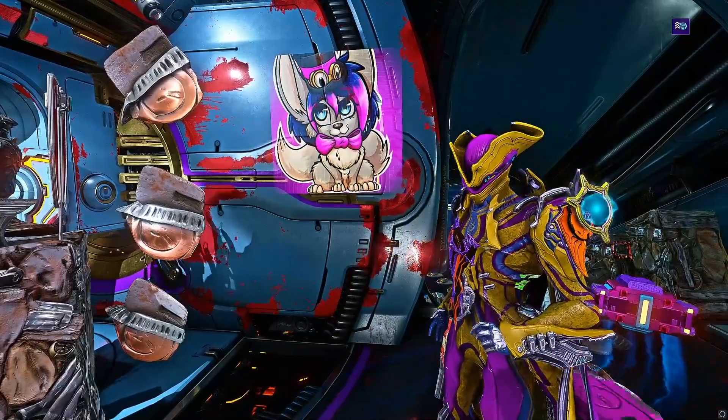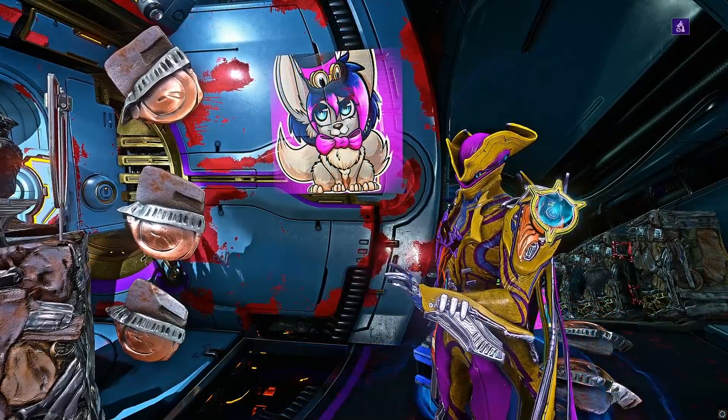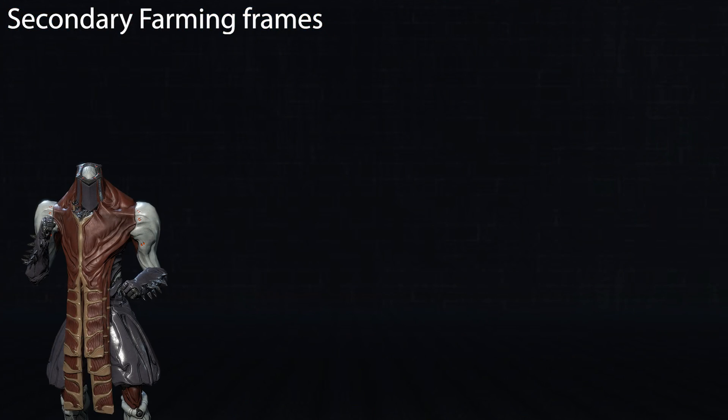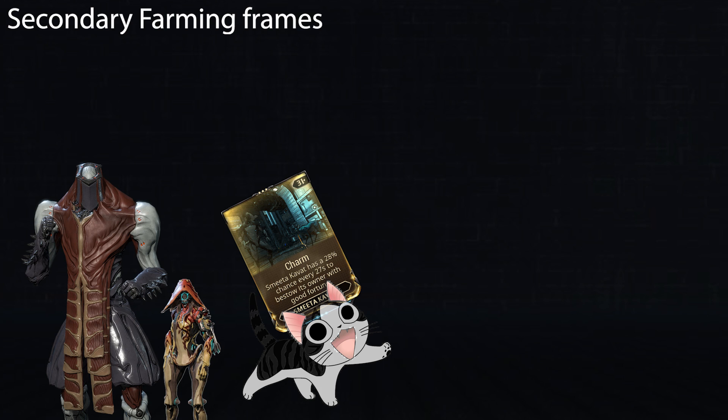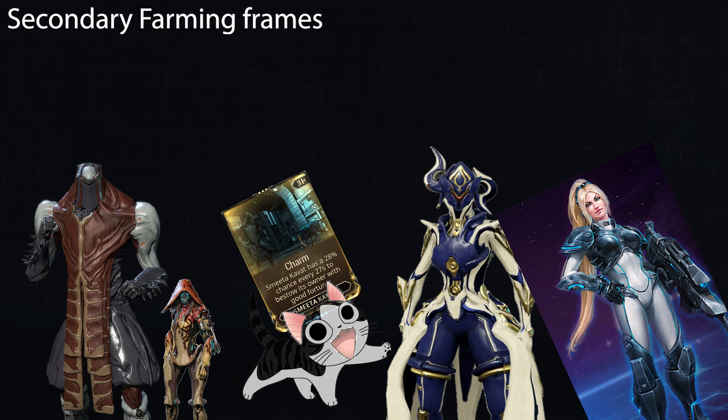There are some frames worth giving shoutouts to as complementary picks to the main three — none of these are mandatory, but they aid loot duplication in some way. Atlas using Ore Gaze is a top secondary addition — keep in mind loot duplication from Ore Gaze is affected by power strength, so mod for at least 165% to maintain a 60% duplication rate. Ivara has Prowl to steal items from nearby enemies. Equinox's Maim can be advantageous as it's slash-based, helping cut up bodies to make Desecration more efficient. Nova with a speed build speeds enemies up, allowing you to farm quicker.